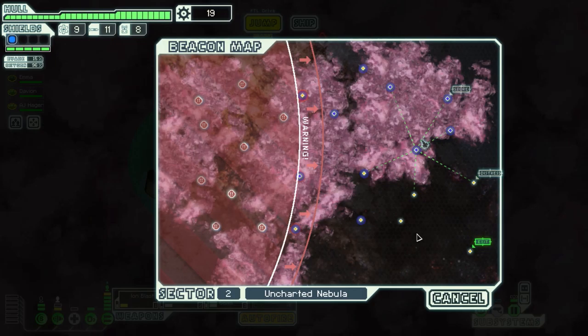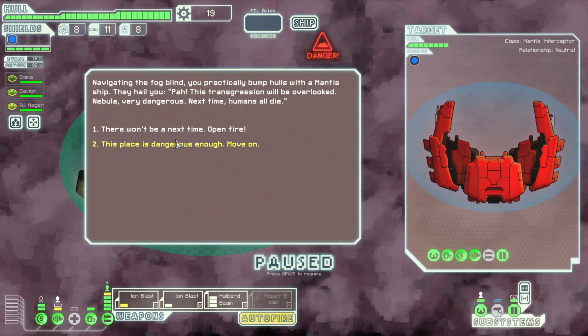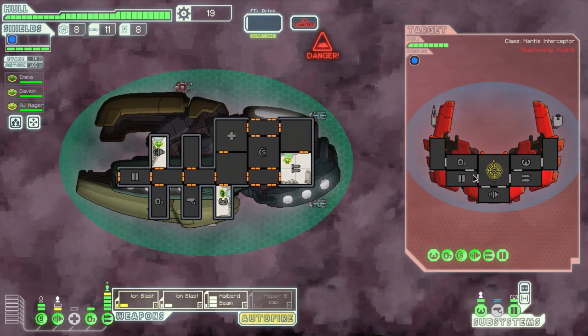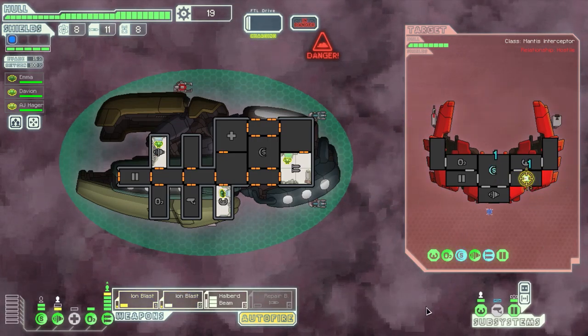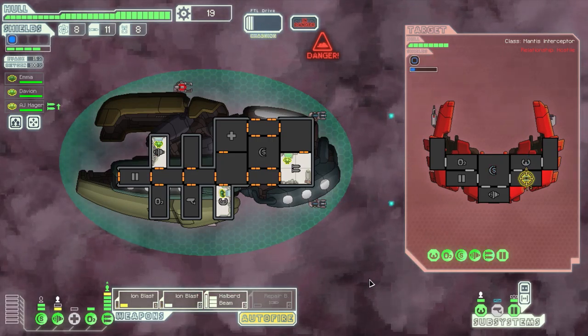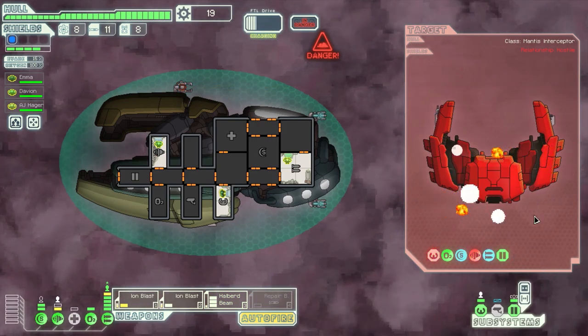Now how many locations can we still explore? We could go here and then through here. I think we can go through that nebula and the rebels won't catch us. Let's test this setup — should be pretty good now, and this should be a ton of weapon experience too. This setup is actually good against ships with two shields, maybe even three. Halberd beam time — say goodbye to your weapons, your cockpit, your engines, and your entire ship.